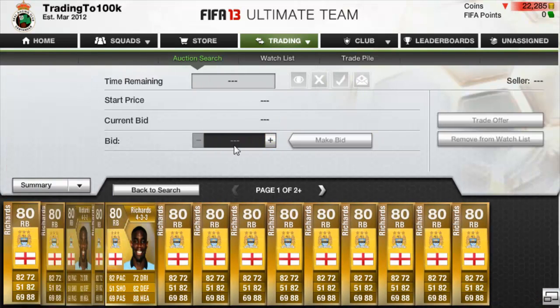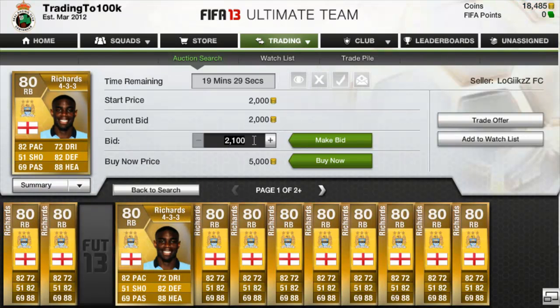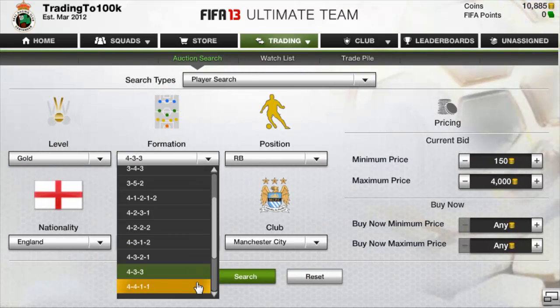At the time I'm doing this it may be different now, but I'll set the search to 4k. That one's got a bid on it already. Some of these I'll bid 3,800 on. That'll do for them — because we've only got a few coins. Then I'll go to 4-4-2 and repeat the method.